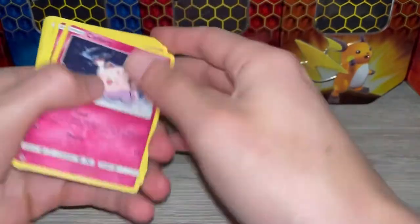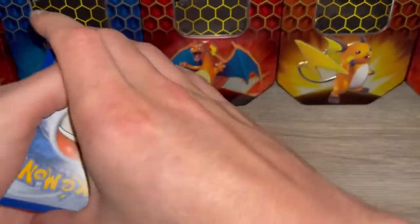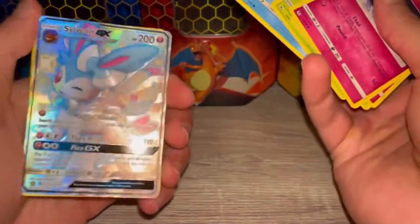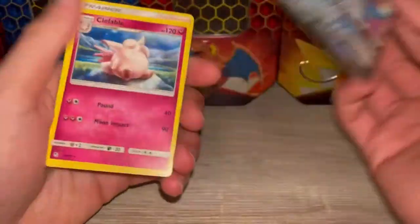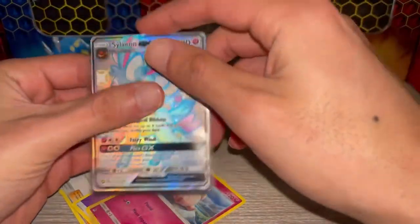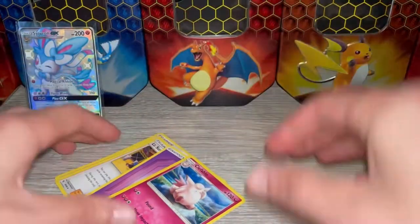Here's a Sylveon GX — nice pull right away! If you guys haven't seen my videos, I did a first edition fossil box opening and pulled the Dragonite — should go check it out. Don't want to ruin my other pulls if you guys want to go take a look. Appreciate it if you guys liked and subscribed.